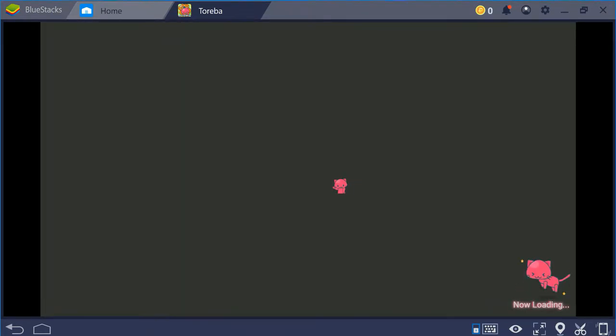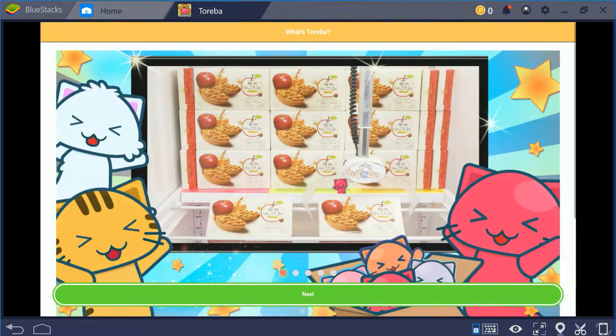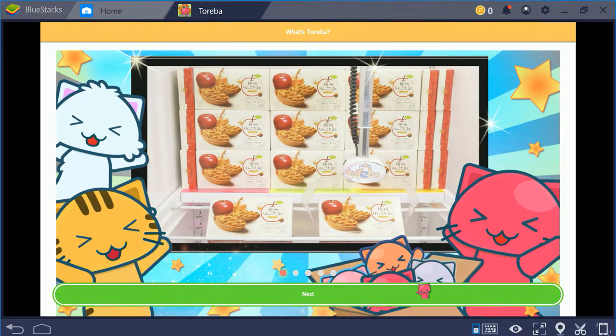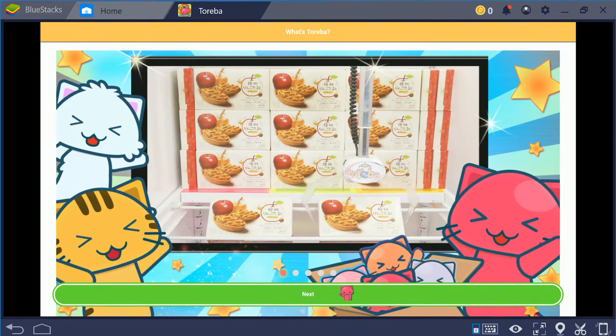That means you can have multiple people in the same house using the same address for shipments and that's totally fine. They may question it at some point, so just make sure to send in a dispute if that happens. When you get the first new account going, you're going to see an introductory beginner's guide that is not the best — it doesn't really explain anything except that you get five free plays.